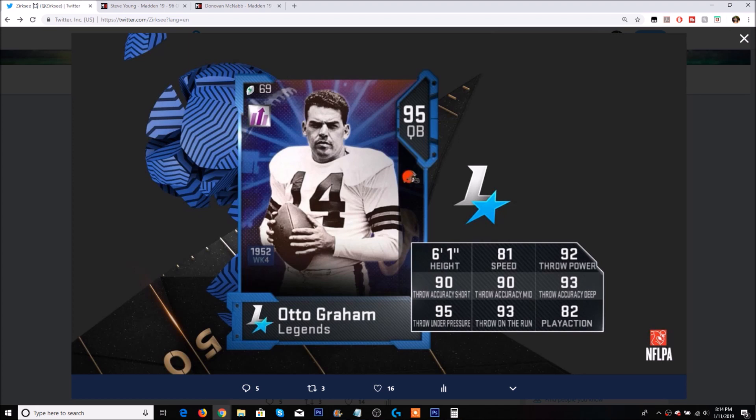Otto Graham has 81 speed, 92 throw power, 90 short accuracy, 90 medium accuracy, 93 deep accuracy, 95 throw under pressure, 93 throw on the run, and only an 82 play action.